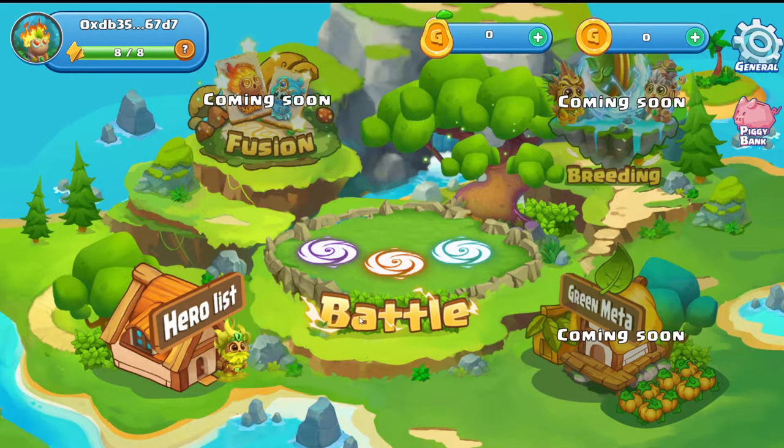The fusion feature is fusing green heroes in order to increase their stars. Their stars give them more energy, and more energy means more battles they can have. Then we've got breeding, which is coming soon and is very similar — it allows you to take your green heroes, add a little bit of green bee token, and multiply your heroes.